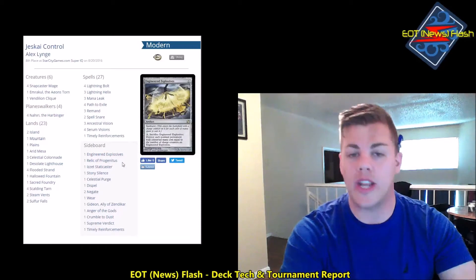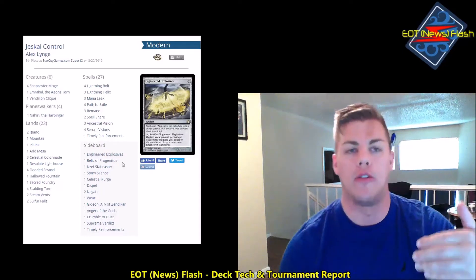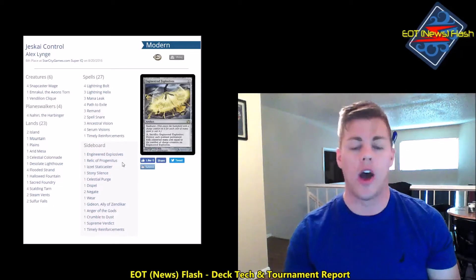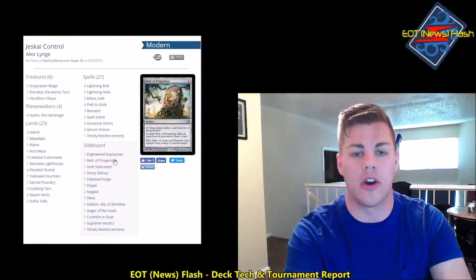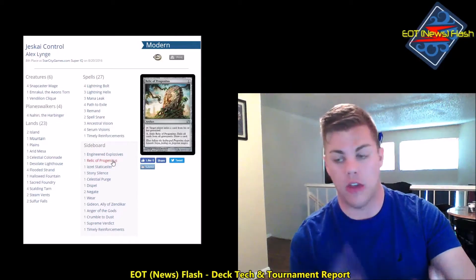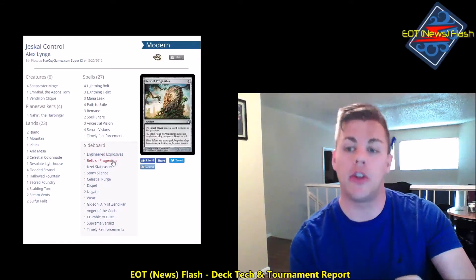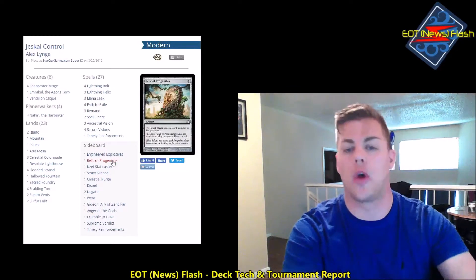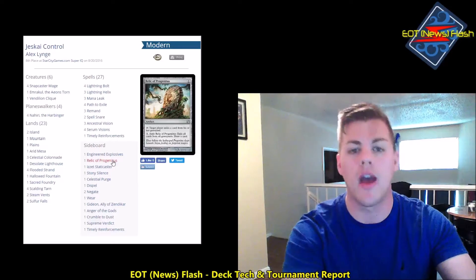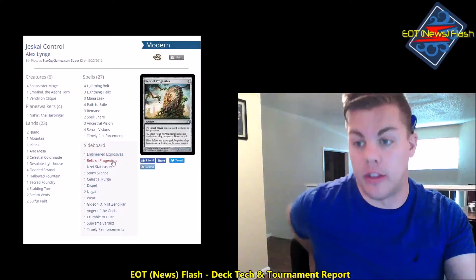Engineered Explosives is great against Affinity, Lantern Control, any deck with lots of permanents at a certain converted mana cost — Merfolk, Affinity, and even Infect in some cases. Relic of Progenitus is a necessary evil against other blue control decks, Snapcaster mirrors, Dredge decks, and some Jund decks on the delirium plan. It's a really versatile card. Depending on your meta, you could easily swap it for Rest in Peace or Leyline of the Void.